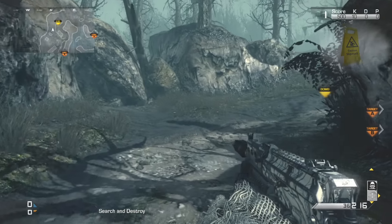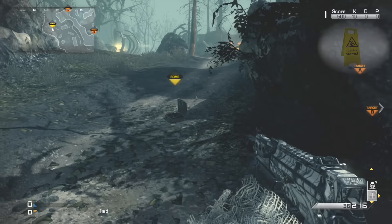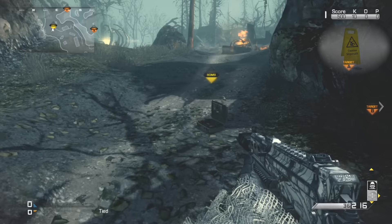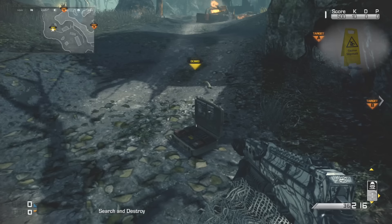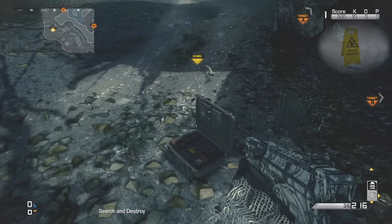So you'll need the Trinity Rocket and we use a maniac package when we're doing this glitch, which I'll explain why we do that in a moment. But the main thing is the Trinity Rocket, and you will also need to have the custom classes enabled with the Bomb Carrier class.